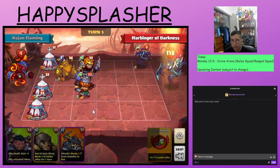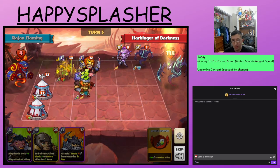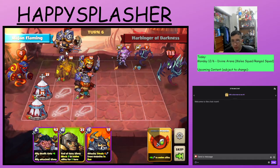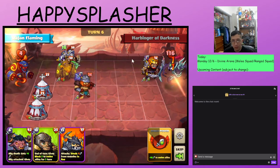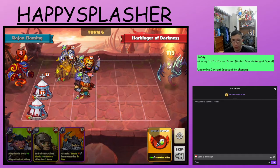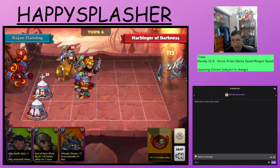We do have some blockers here. Our tent is now destroyed. We'll summon this hero again in A2. It comes into play, deals some damage, and then we attacked and destroyed the ranged hero. It's also getting an attack boost for every time one of our order heroes attacks. The Fury here is an order hero and that triggers the attack boost.